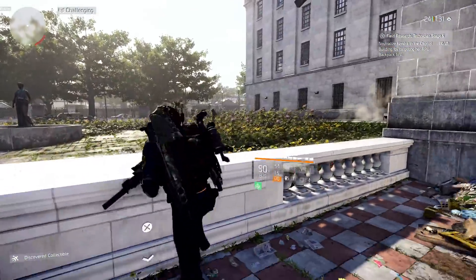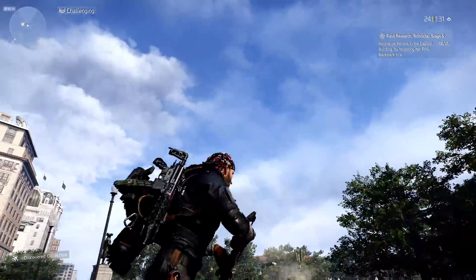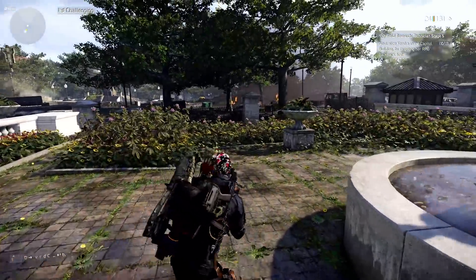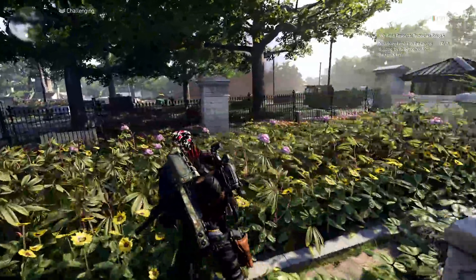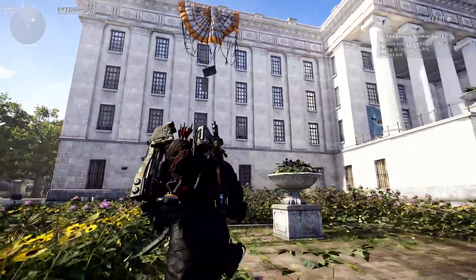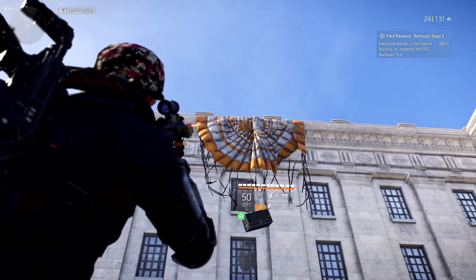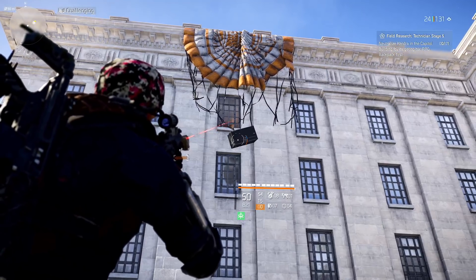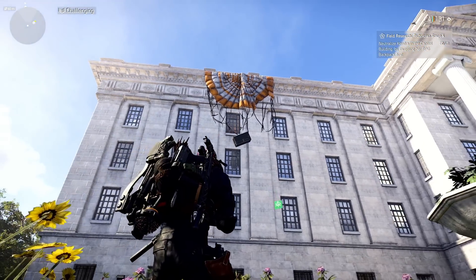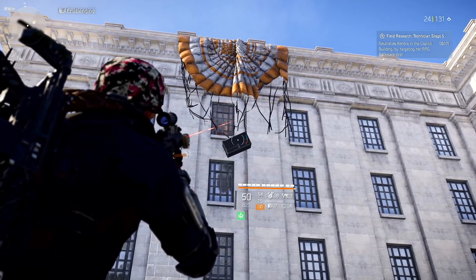The second tip I wanted to give you is: while you're running through the open world, look up. This sounds crazy — usually you're walking around enjoying the scenery — but if you just look up, you're going to see some of these around the open world. You're going to see parachutes carrying cases or caches. I would call them care packages, and they're actually different kinds.